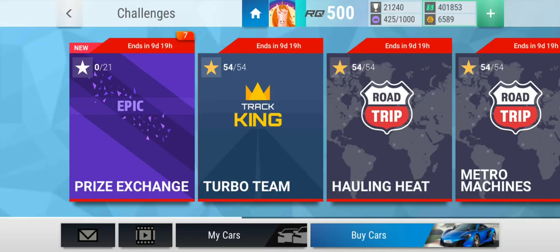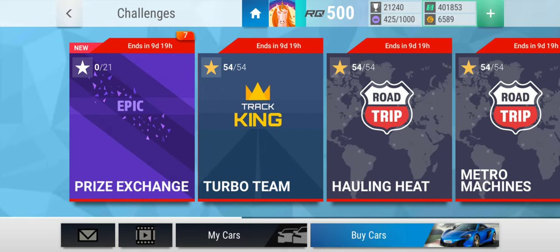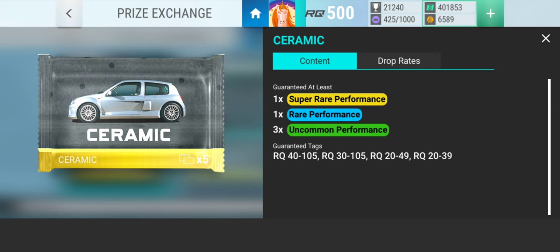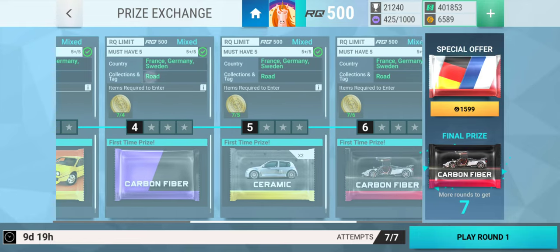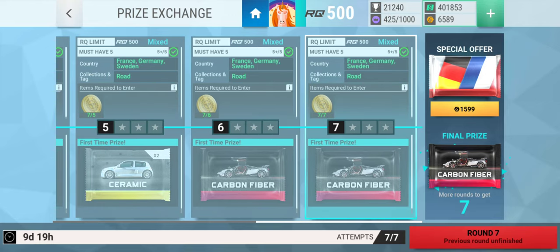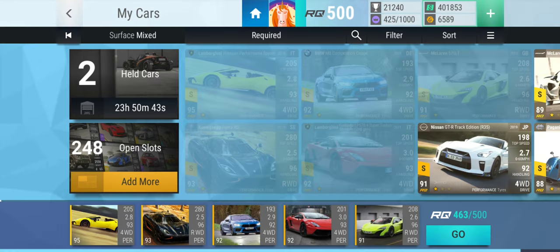Hello and welcome guys to a new episode on Top Drives Fanatic. Today we're gonna do the price exchange of the World Series challenges. As you can see I've completed them all — they're all also on my channel so make sure to watch them all. These are the packs too, at least like ceramic, like carbon fiber — really sick, at least one epic two. Let's see if we can actually pack something good today, that would be absolutely amazing.